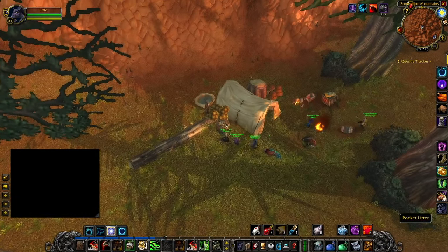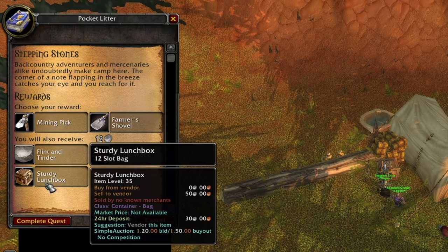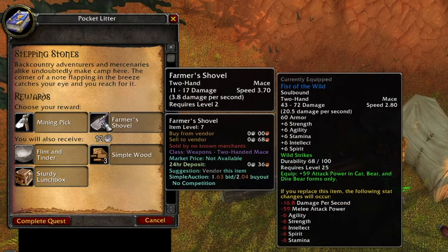It's going to be a lot of people running this route. We got a sturdy lunchbox — oh, a 12-slot bag! There we go. 12-slot bag, flint and tinder, simple wood for a campfire, mining pick, and a shovel. We'll complete that.